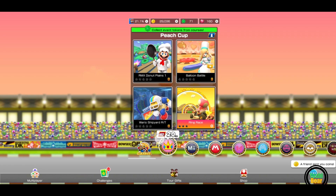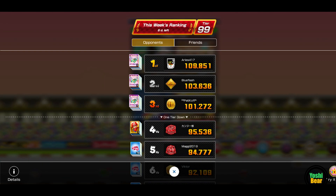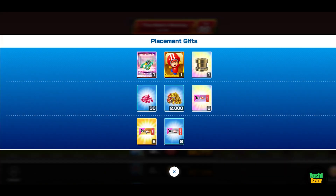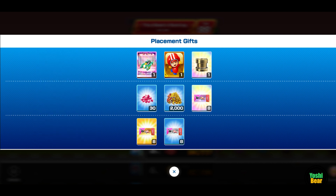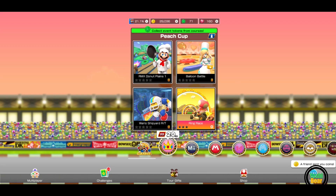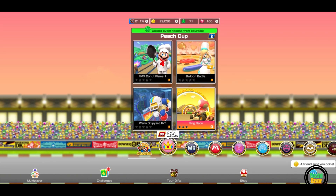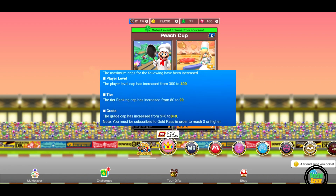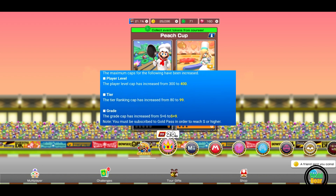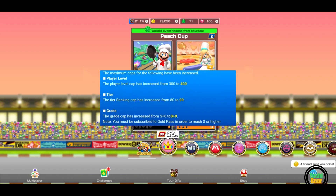Also, compared to last year, we are now getting a bit more tickets and 5 extra rubies. But I think this is more determined by what rank you are at — last year we got 25 rubies but one less ticket. This might be different on your side if you are like tier 10, 20, or 30. This was also when we got the player level 300 to 400, tier 80 to 99, and multiplayer grades from S plus 6 to S plus 9.